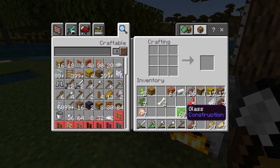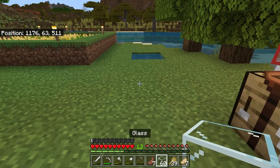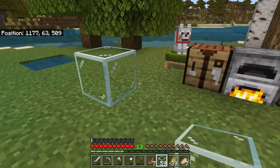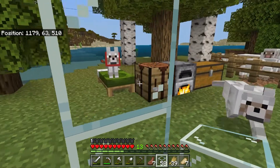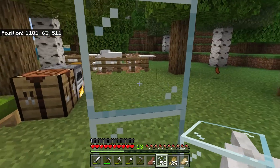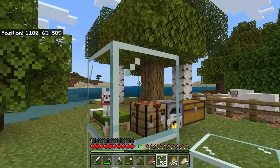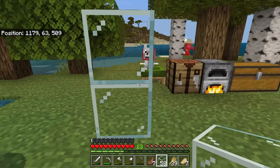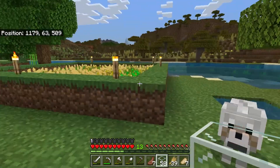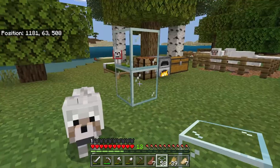Once you have glass, you can do glass blocks. They look like this — you can see through them. You can see my dogs through there. They still function as solid blocks, so you can use them to trap villagers in place, which is how I'm going to use it, or you can use them to put around your farms, for example.